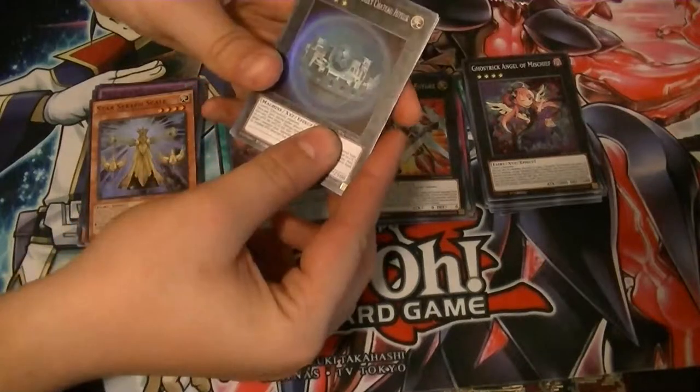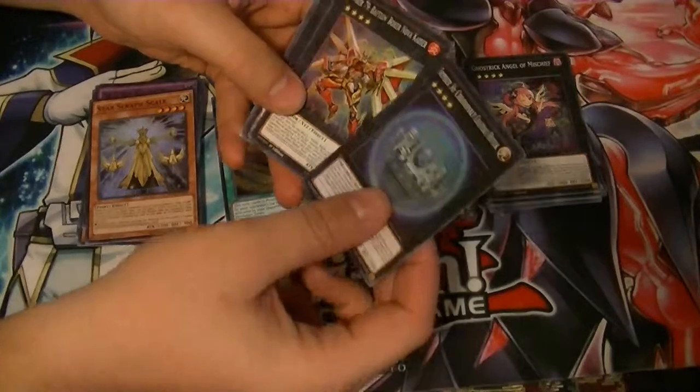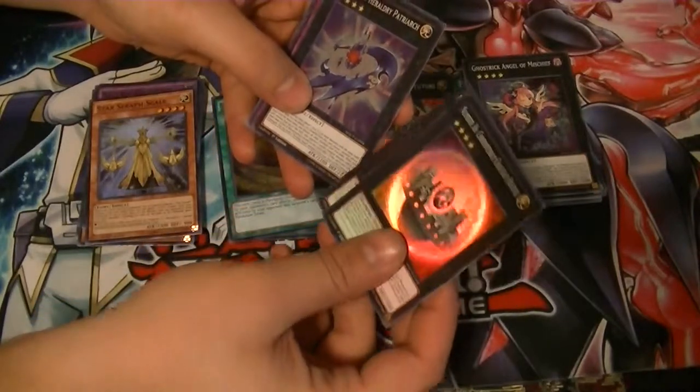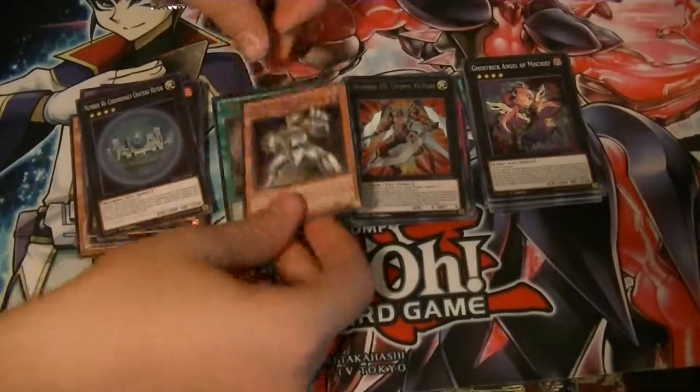Number 36, Chronomaly Kachuhuku, Number 79, Battalion Boxer Novokaiser, Number 18 Heraldry Patriarch, Ghost Trick Breaker, and Galaxy Soldier. We had that number theme going here.